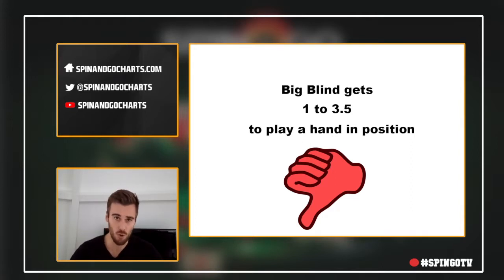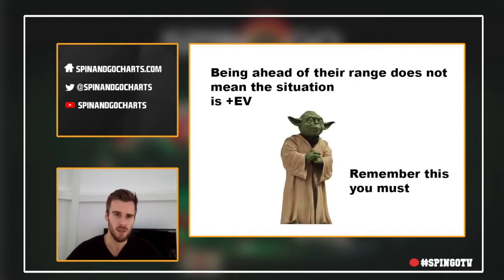So that means no min raising from the small blind — we should be making it at least 2.5 big blinds. Playing from the small blind against limps is another subject to bring up.